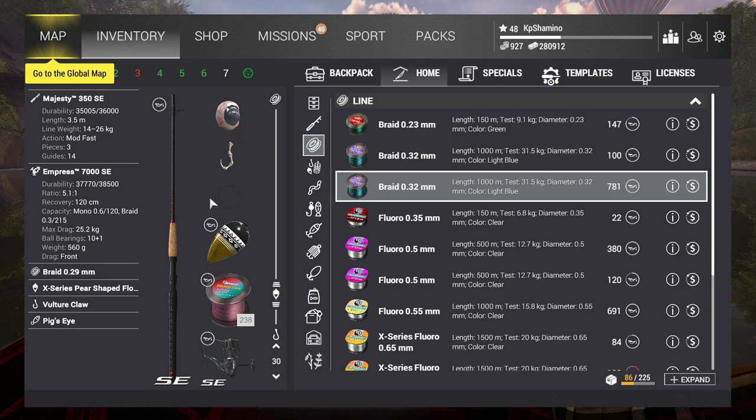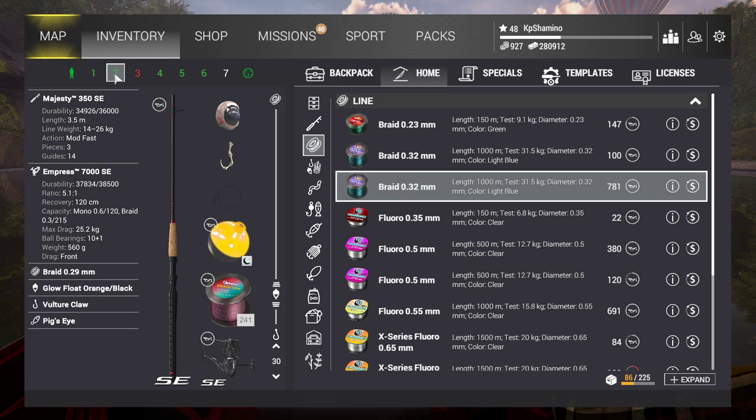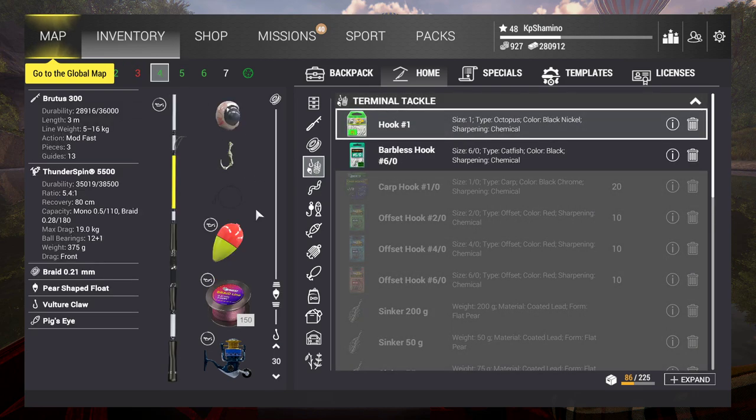This is the first setup: Majesty 350 SE, 7000 SE reel, Empress real 25kg. Braid 0.29, X-series, pear-shaped floater, vulture claw of course and big eyes because you need to use it. Second setup is just the same. Third setup is the Brutus — number four — because I want to use a lower-level setup too. It takes a little bit longer to get the fish in, but then more people can do it, because the Majesties are level 46.